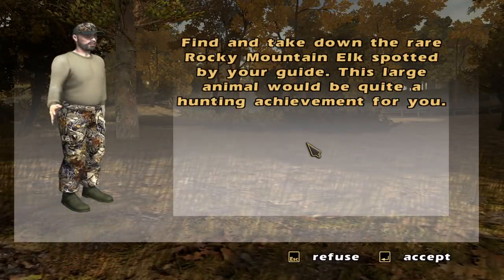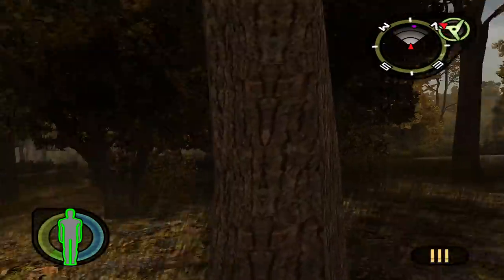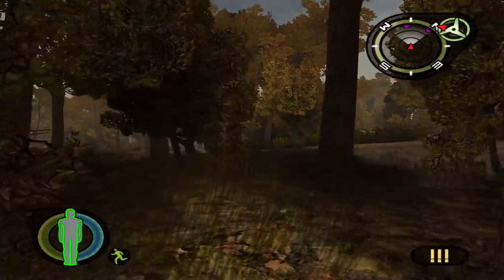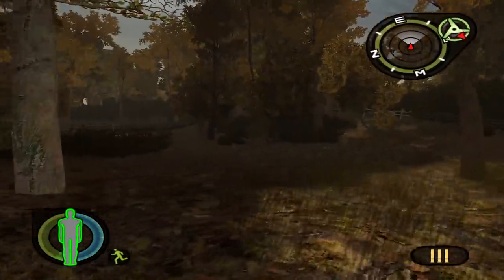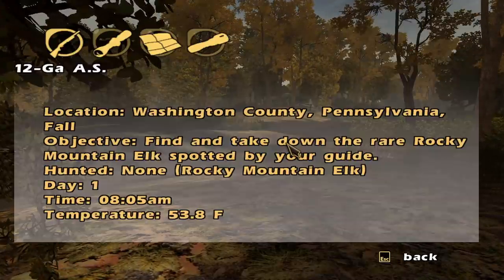Word is there's a nice elk roaming the area — wanna go after him? I forgot these little things were in the game. Okay, purple is not big game, so maybe green is game animals. Then the question is, how on earth do I find an elk? I wonder if there's information somewhere. 'Find and take down the rare Rocky Mountain Elk spotted by your guide.' Is it on the map, maybe? No.